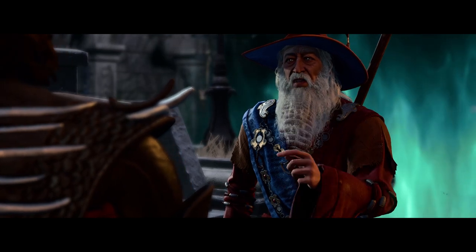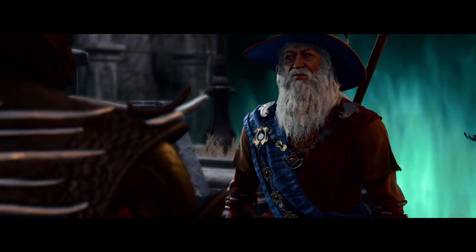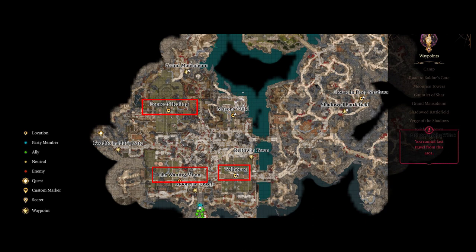The game will ensure that you meet him, so there is no chance to miss him. Once you are in the Shadow Cursed Lands, make your way to one of the 3 locations: Reithwin Town House, House of Healing, or The Waning Moon.